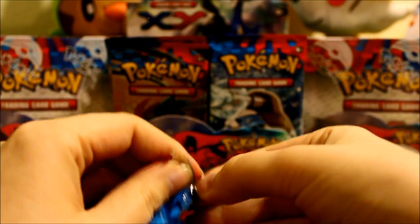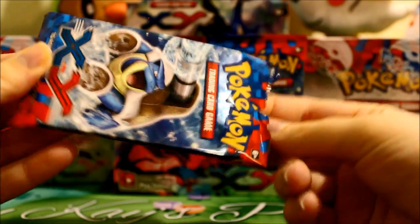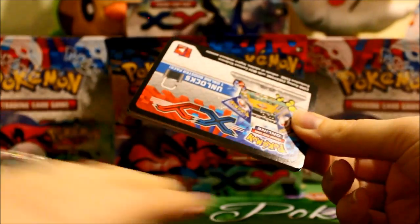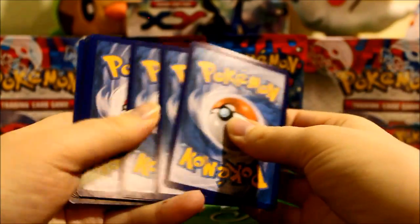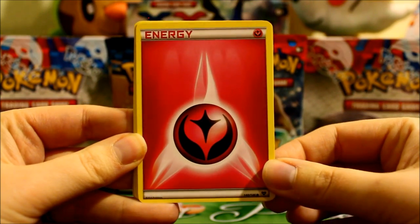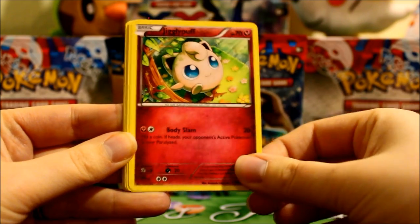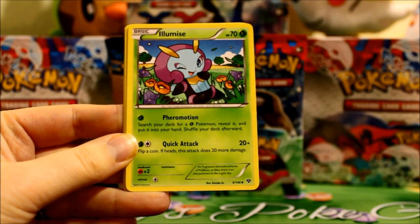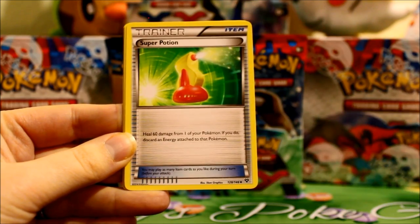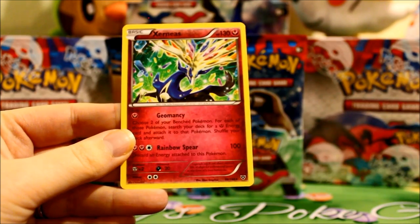Here is a Mega Blastoise pack. Put the code card aside. Here we have Pansage. Oh awesome — oh, Fairy Energy! I'm very excited about getting those. Venipede. Jigglypuff. Ladyba. Illumise. Super Potion. Herdier. A Reverse Sarua. And a Xerneas rare.